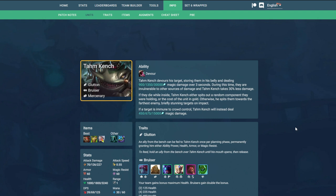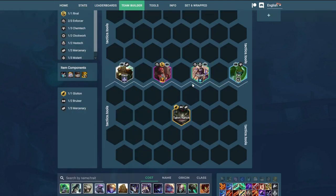Today I wanted to talk about a mechanic from Tampkinj that I don't think many people know about. It is within his description but a lot of people ignore it. If Tampkinj devours a unit he will spit out a random component they were holding, or the cost of the unit in gold, and if he ends up not killing them he will spit them away. A lot of people forget about this mechanic, but if you pay attention you can actually abuse it to get specific items, and in some cases this can be a pretty big deal.